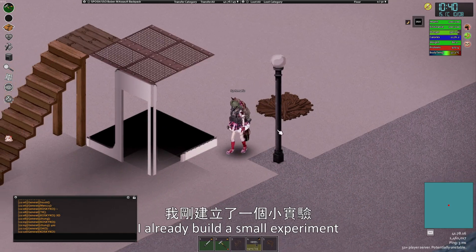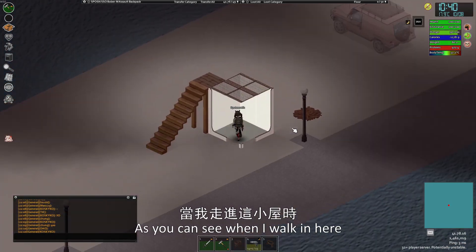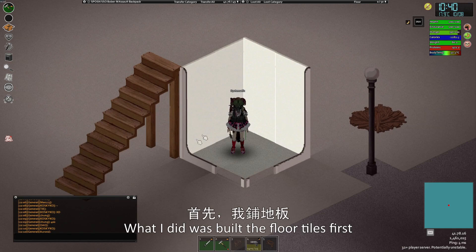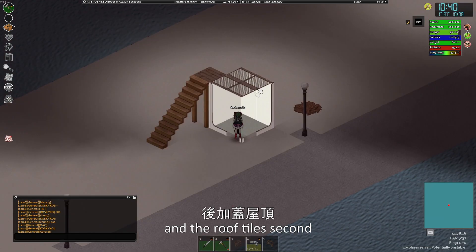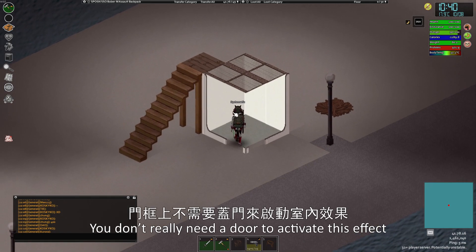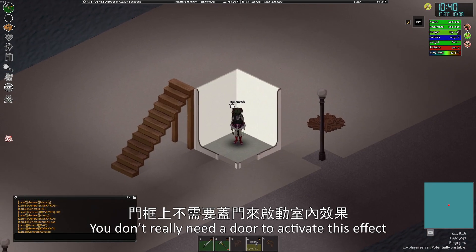I already built a small experiment. As you can see, when I'm walking here, interior detection activates compared to outside. What I did was build the floor tiles first and the roof tiles second. After that, surrounding with walls or a door frame. You don't really need a door to activate this effect.